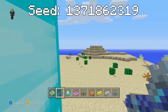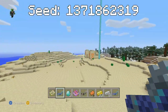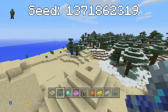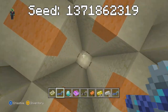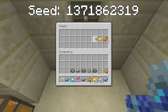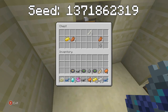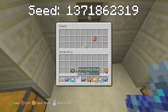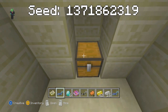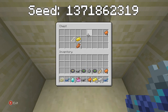The final thing to check out is the last desert temple, which is probably the best one in the seed. In the first chest you have some iron and gold. In the second chest you have some diamonds and iron. The third chest has bones and rotten flesh, but the final chest has two more diamonds — totalling eight diamonds in the seed overall.